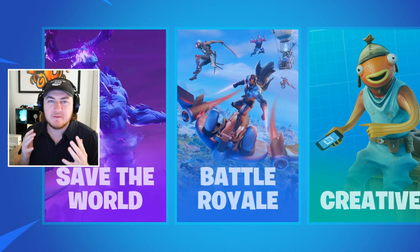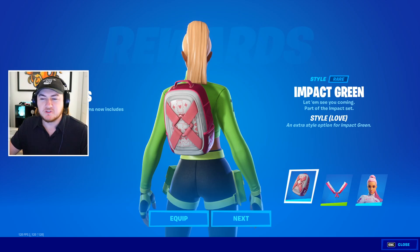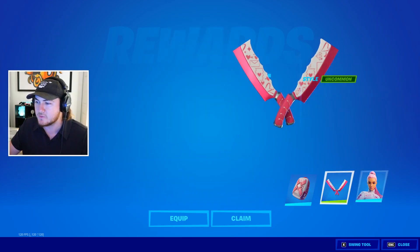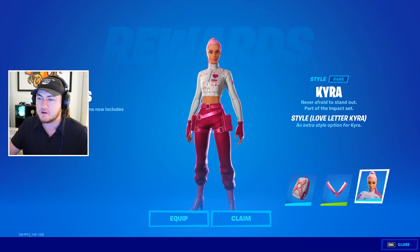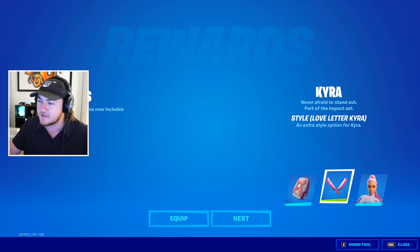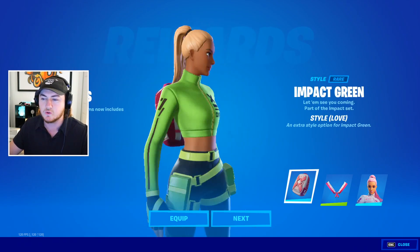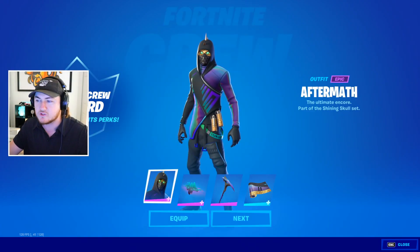What's going on friends, welcome back to a brand new Fortnite Battle Royale video. We actually have some new styles for cosmetics we own on our account — the Kyra skin got a new February Valentine's style, the Love Letter Kyra, along with a new version of the back bling and harvesting tool. Great way to hop onto Fortnite after a new update. Since we're on February 1st, there are also new crew pass rewards.